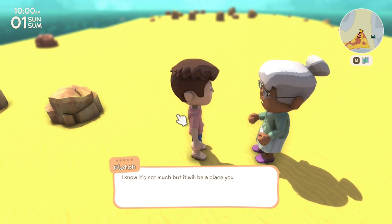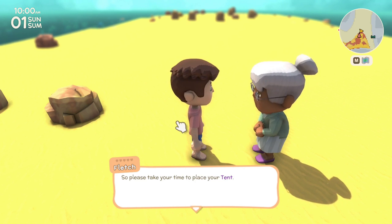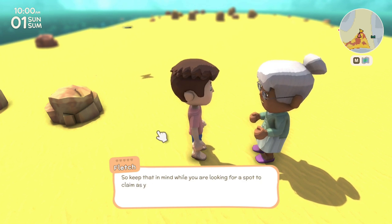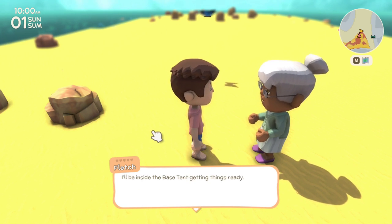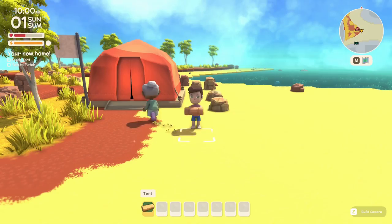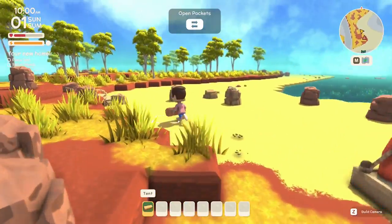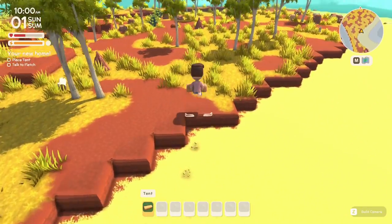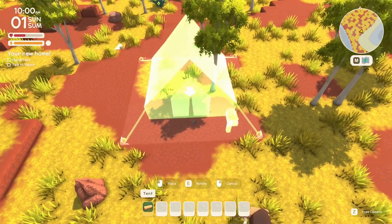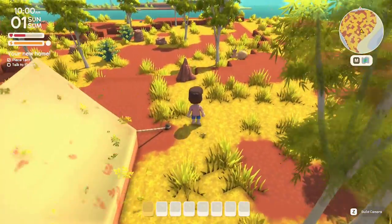I'm going to stay near the base but also want some personal space for my farm. Oh — there are some kangaroos already! I'm going to place my tent here and have a big yard for farming. These animals are running away from me and they actually have antlers, so I'm not sure they're kangaroos — please correct me if you know the English name.